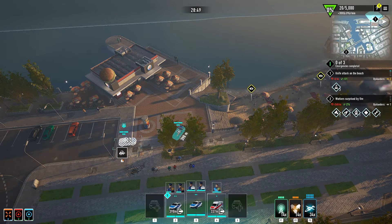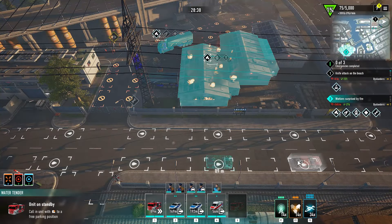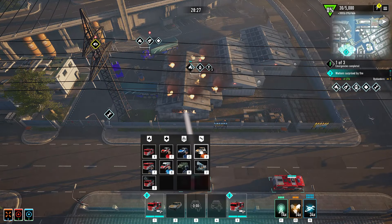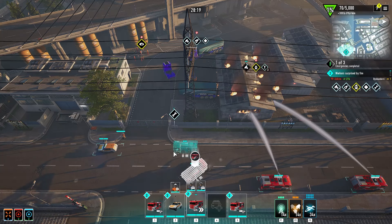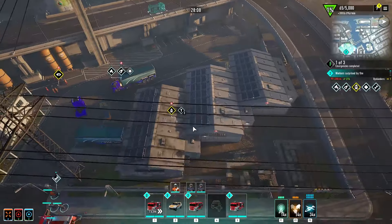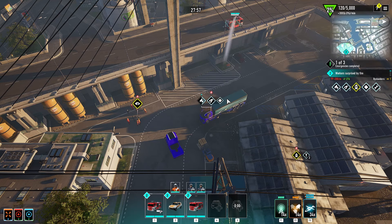We're just going to get them all taken care of. I'm not worried about returning to base or the chaos meter — I think it's fine. Heading to the operational area — we're getting a couple of fire trucks. Probably need one over there. Let's get an engineer over here and the fire truck as well. Someone's calling for help. Oh, he can get that from up there — nice! I think we'll be okay.